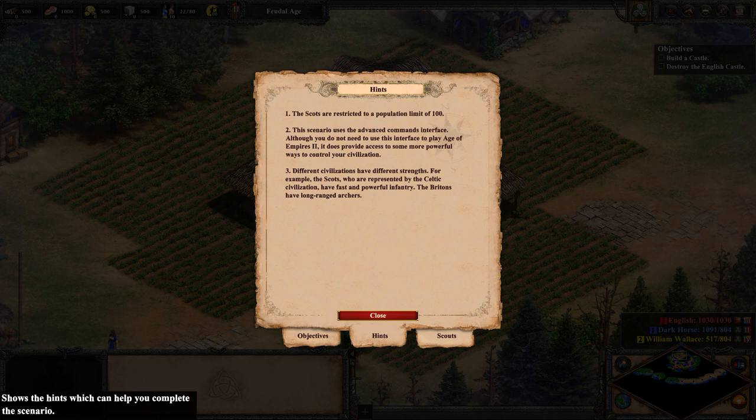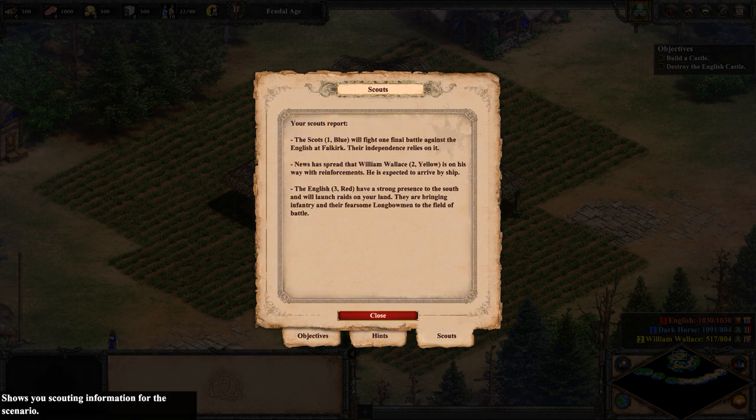We have hints. The hint says we're restricted to a population limit of 100. The scenario uses the advanced command's interface and different civilizations have different strengths. Scots have decent infantry because they're fast. The enemy is red, the English, and we are aided by William Wallace, who is yellow.